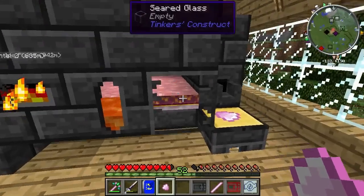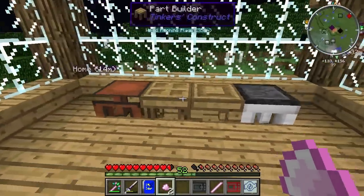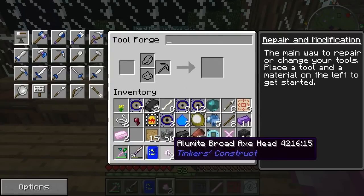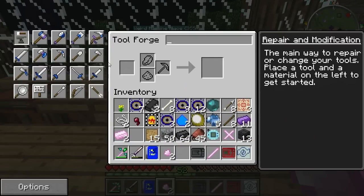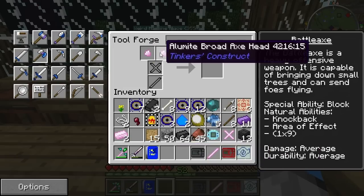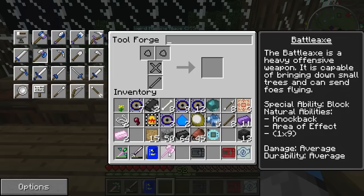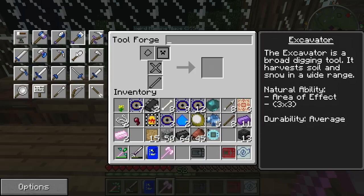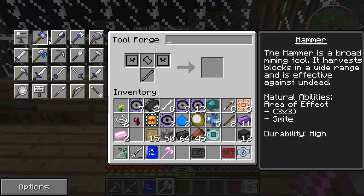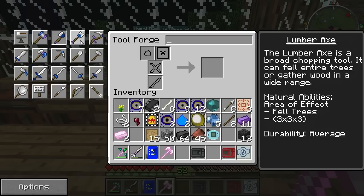It took me a while, but I placed some more aluminum in there and now we have our second alumite broad axe head. It just took way too long because each one of these takes like 1,100 millibuckets, which is a bucket and some of that alumite — which takes an unbelievable amount of time to get. But now we have this battle axe! We're going to be happy because now we can go chop down some trees. I completely forgot that I wanted to make a shovel as well. I don't want to make an excavator though, because those things are kind of annoying to deal with.